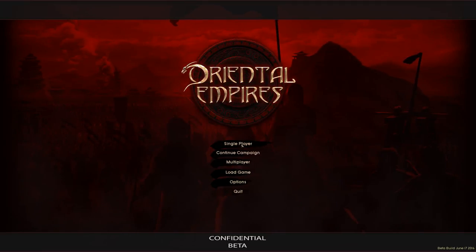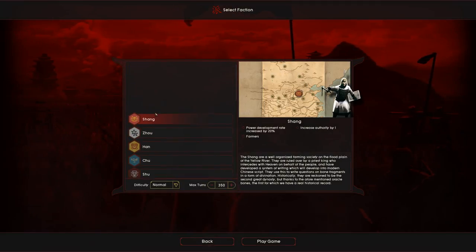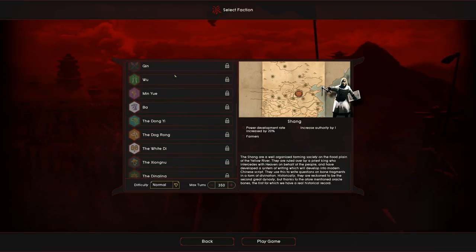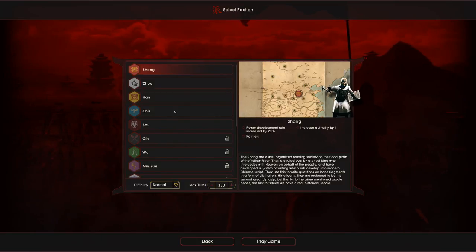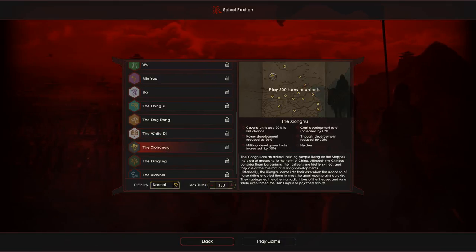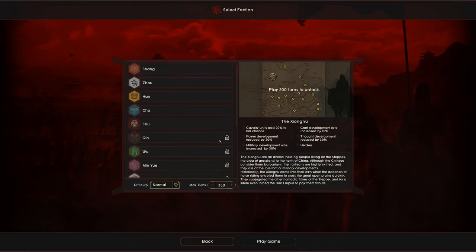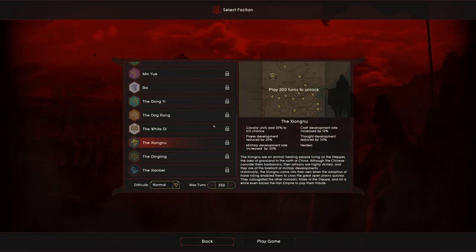Let's start a single player game. It takes a couple of seconds to load, and then you're given plenty of factions to choose from. However, a good number of them are locked, and you unlock them as you play. I really like that because it allows the designers to introduce you to simpler, easier factions first to show off the game's mechanics, and then later give you more challenging or complex factions.